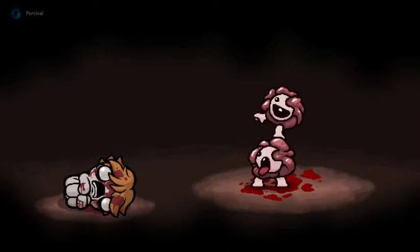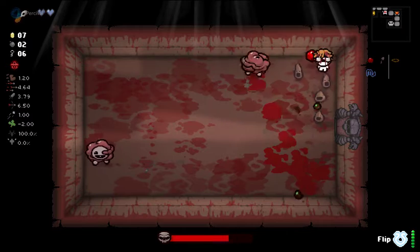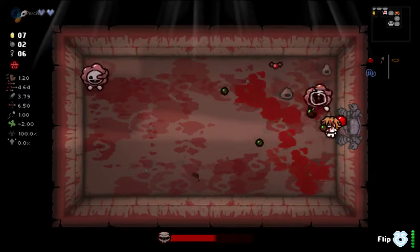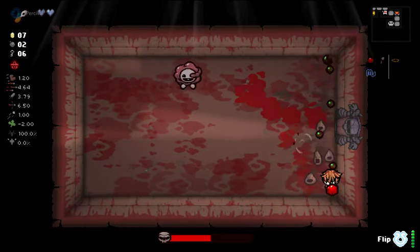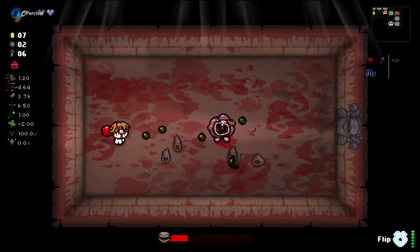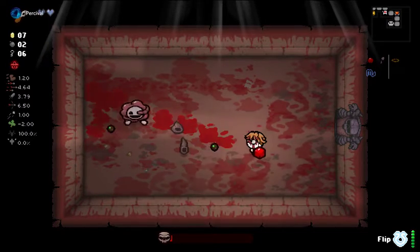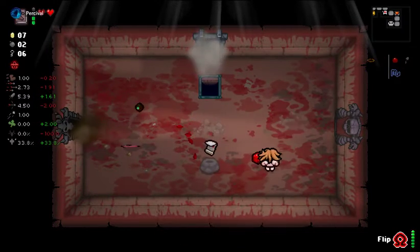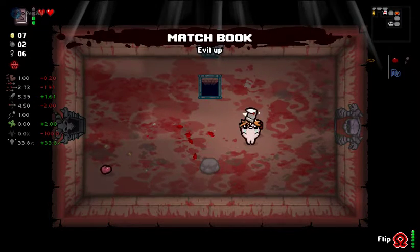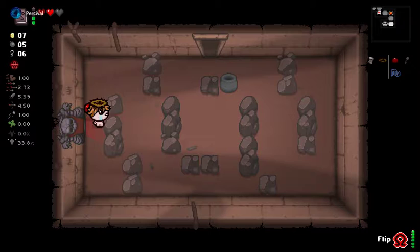We're already here, might as well fight the boss. It's going to be Gurglings. As you can imagine, Poison is pretty good against most of these enemies here - not just regular enemies, but also bosses. Just supplemental damage, really. Perfect time - we can get this Blackheart on this Lazarus and walk away, try to force the Angel deal.